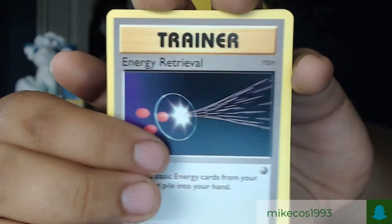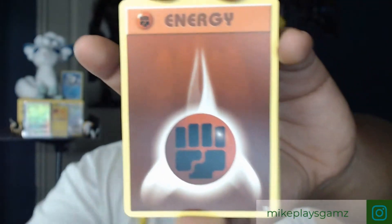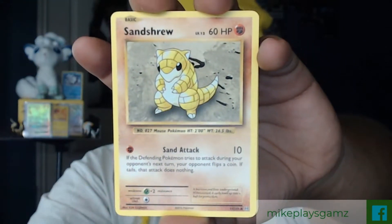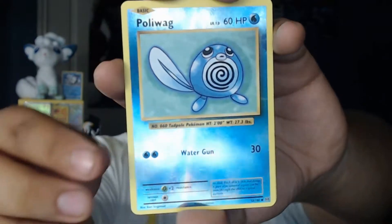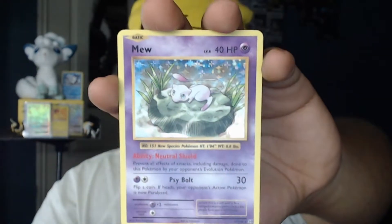We got a Blastoise, Spearow, Link, an Energy Reveal, Kuna, a Staryu, a Fighting Energy, Magikarp, and Onix — which I think I might not have. A Pikachu, a reverse holo Poliwag, and our rare — a holographic Mew! Finally I get a Mew card. I spoiled it for myself but I'm going to put that in my folder. Right now he's going in a sleeve.